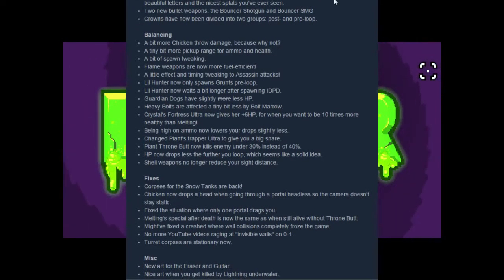Awesome crown selection sounds — look forward to it. Paul cleaned up some of the interface art in the character select screen. We now have beautiful letters and the nicest splints you've ever seen. Very nice. Two new bullet weapons: the Bouncer Shotgun and Bouncer SMG.